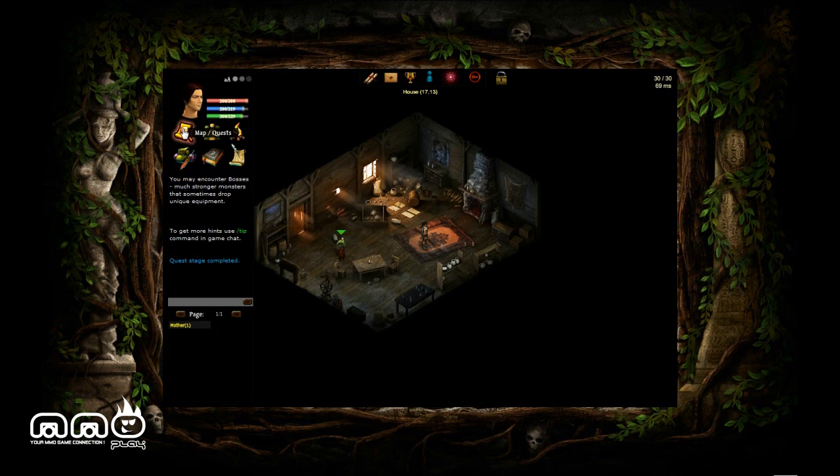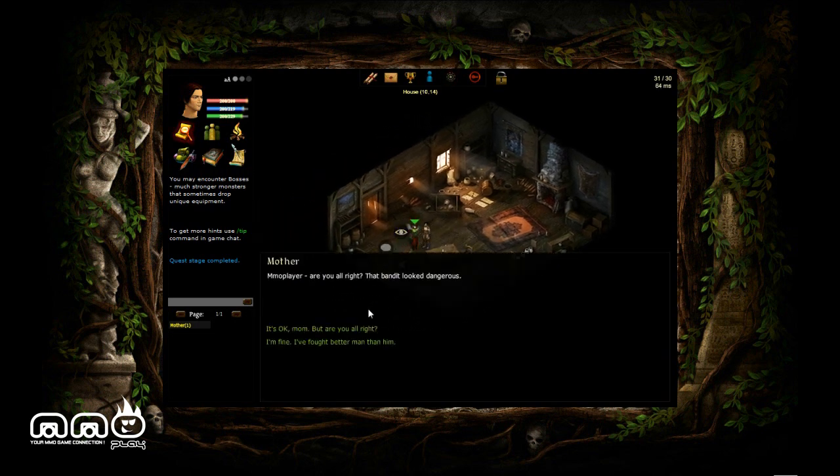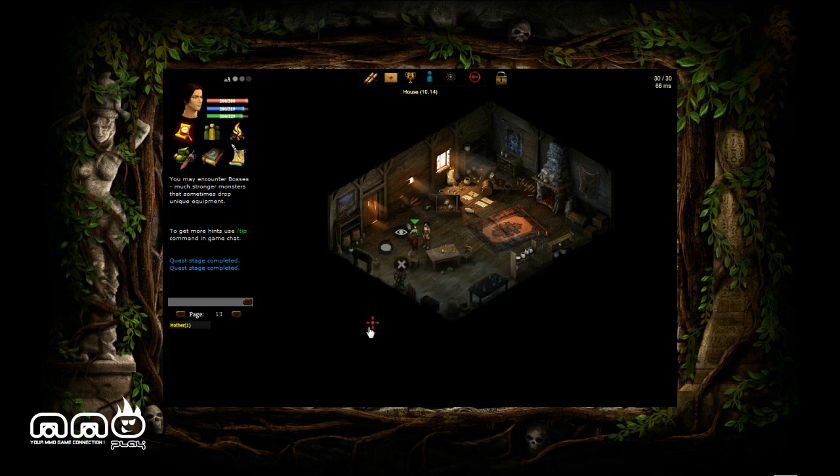Alright, here we go. You can see I'm in my house. Looks like we just got ransacked. There's my character's mother. I'm gonna go talk to her. Looks like she has a quest for me. A little bubble attacks, a little bit of chatting. And then I'm gonna leave home and go run her errand to go find, apparently, my character's brother.